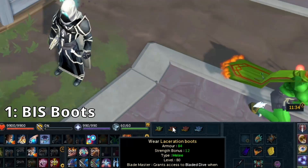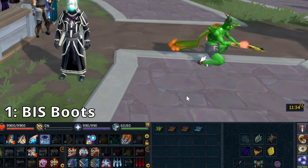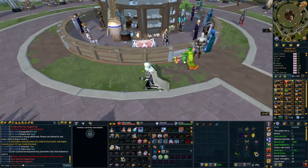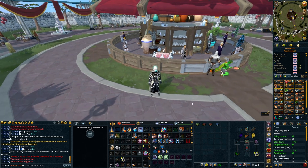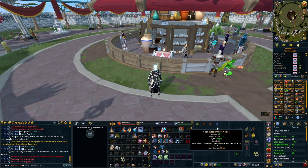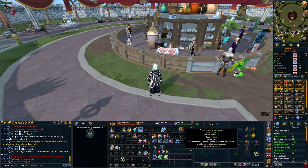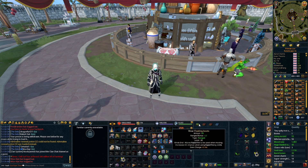The first one is the Laceration boots, the Fleeting boots, and the Blaster Fusion boots. These are your best-in-slot boots once they've been upgraded — however I haven't even upgraded mine, because it's kind of not worth the money it costs to do so. If you have best-in-slot everything else and plenty of money, it is worth doing eventually because you get extra stats, but that is all you get from upgrading these boots. They have passive effects: the magic ones make you detonate charge quicker, the Laceration boots let you use Bladed Dive with just a two-handed weapon, and the Fleeting boots let you use Rapid Fire while moving, which also increases hit chance.